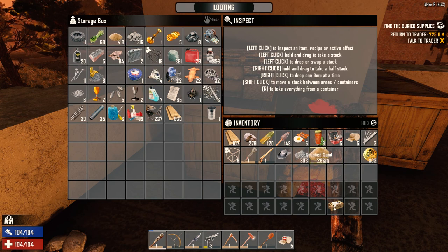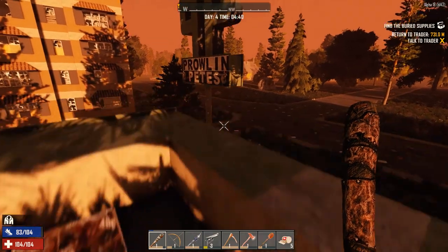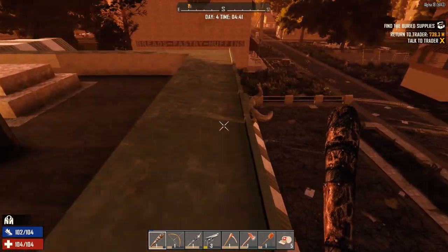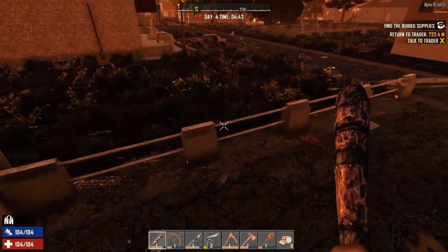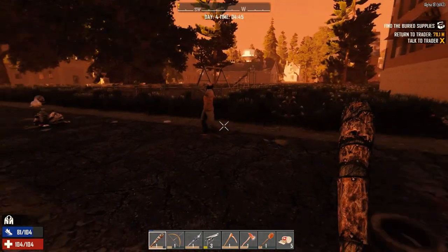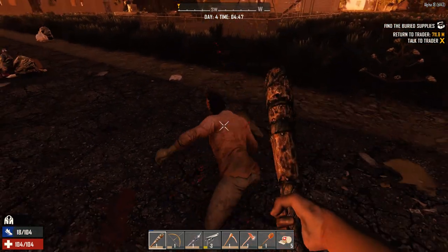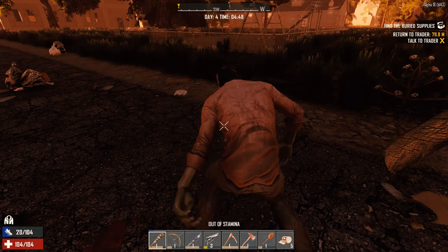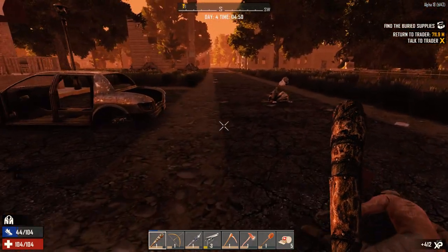Let's get 10 more sand. When we go to the trader today we're going to make some concrete, so let's go do that. We're heading off to the trader first — we need to turn in that quest from yesterday, which'll give us enough money to hopefully buy something decent. Oh hello good morning — I'm lagging really bad.